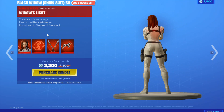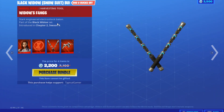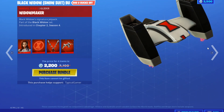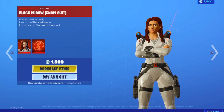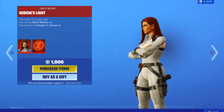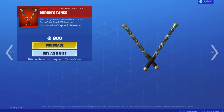Then we've also got the Black Widow skin for 2200 V-Bucks, which includes her pickaxe, back bling, and a really cool glider. You can also buy the Black Widow skin individually for 1500 V-Bucks, with her back bling Widow's Fangs available for 800 V-Bucks.